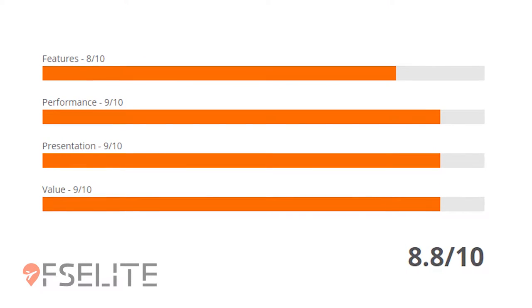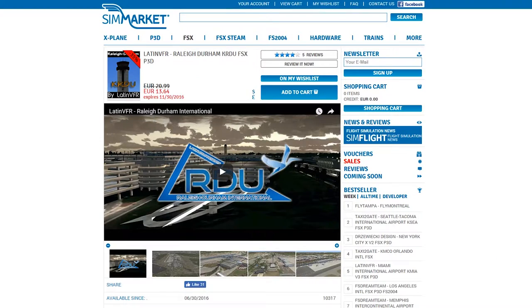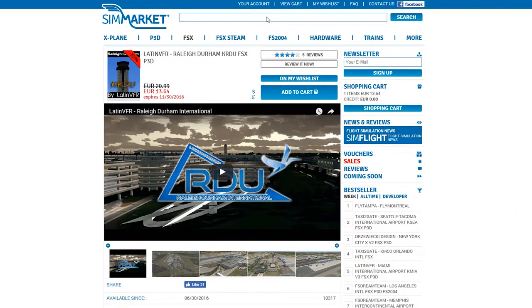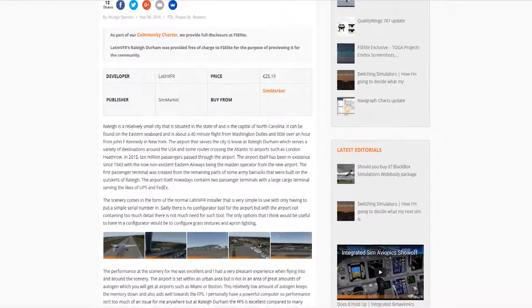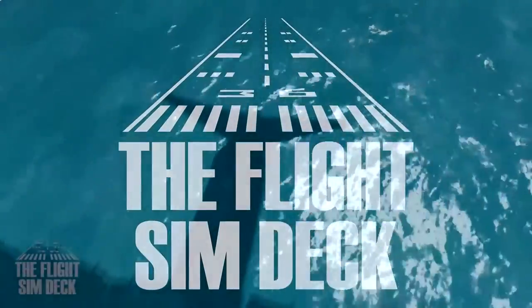For the final score of this airport, we're giving an 8 out of 10 on features, 9 out of 10 on performance, 9 out of 10 on presentation, and an overall value of 9 out of 10, leaving the final score at 8.8 out of 10. If you'd like to purchase this airport, head over to their publisher Sim Market — it's normally 20.99 euros, and if you act fast before November 30th, you can get it for 13.64. For the full review, head over to fselite.net for other great reviews and articles published daily. Don't forget to subscribe to the FS Elite YouTube channel, and send any questions, comments, or feedback to info@fselite.net. Until next time, take care and we'll see you later.